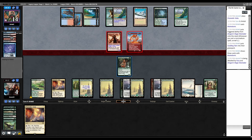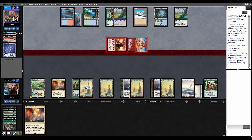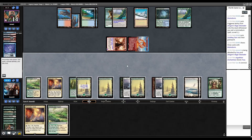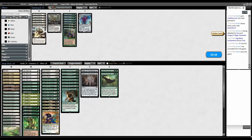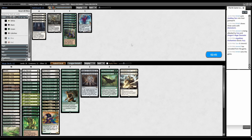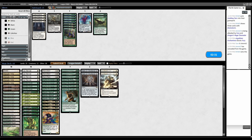Opponent Brainstorms and swings. Block the Fury, go to one. We drew another land - dead to variance. For sideboarding versus Delver I want Swift Reconfiguration and Elephant Grass. Finale sucks, cut that. I have plenty of removal and don't need Elephant Grass. Let's just run it.